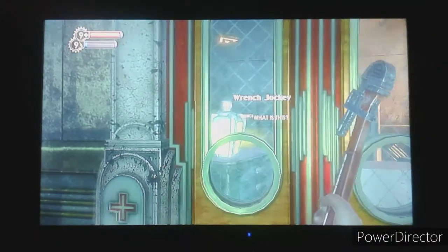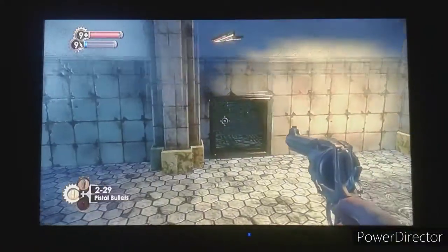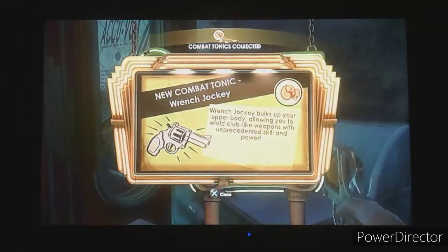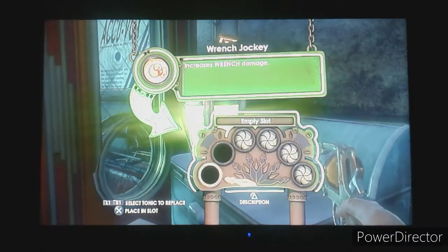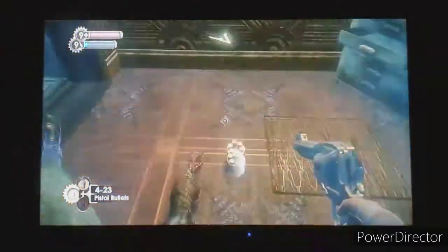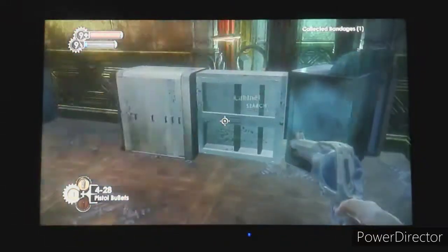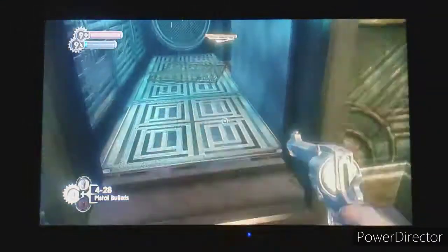Wrench Jockey bulks up your upper body, allowing you to wield club-like weapons with unprecedented skill and power - it's a combat tonic. That's probably the only Wrench Jockey, but it might not be the last combat tonic. The game has these kinds of secrets - kind of like Doom 2016 or Doom Eternal - where it shows you the secret but how to get to it is close by, and your mind fills in the rest.